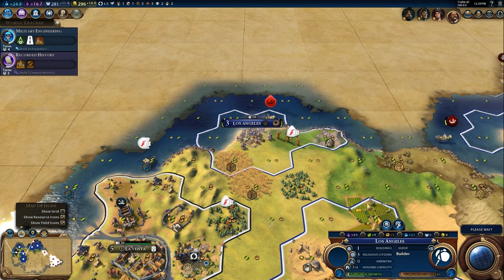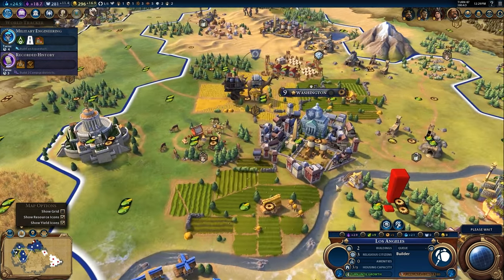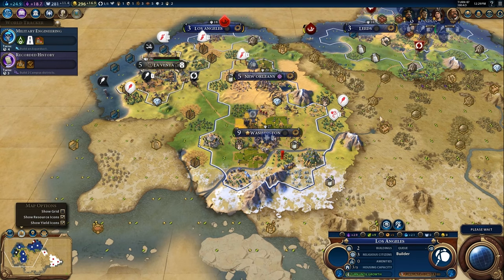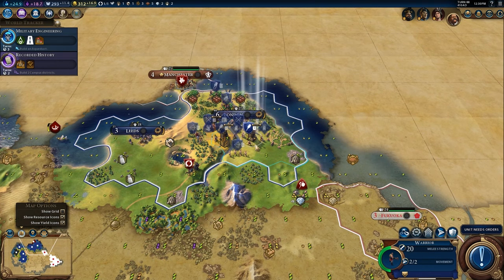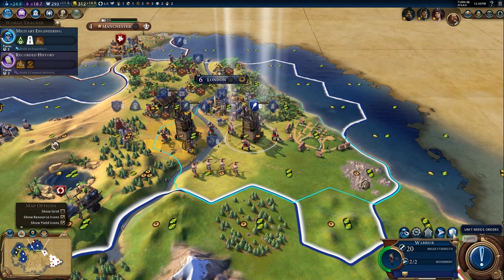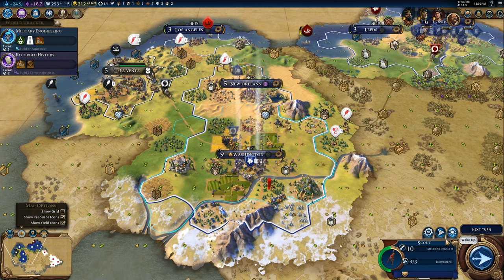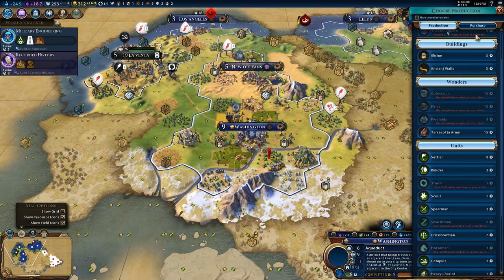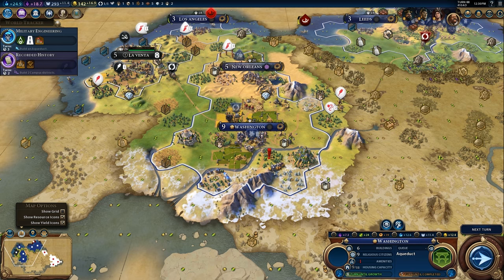I need to purchase more units inside of Los Angeles because it kind of sucks right now. I'm seeing a Japanese slinger and a Japanese warrior just east of Washington. I'm just so busy next-turning my way because I know I only have 150 turns. I'm only at turn 88 and it's 1230 — I only have something like 30 minutes left with the game.